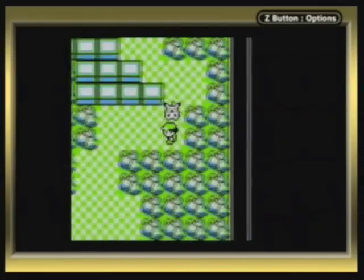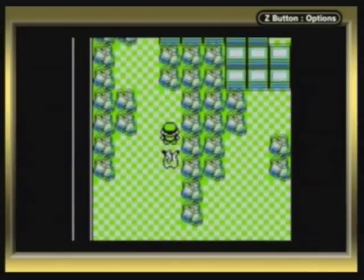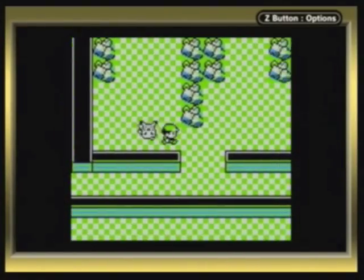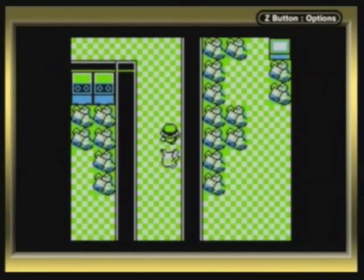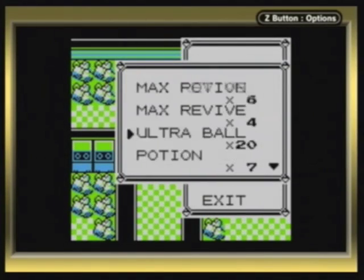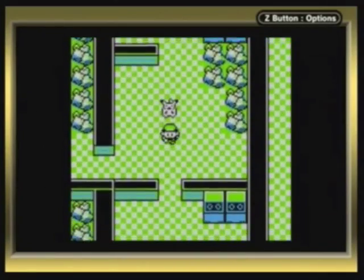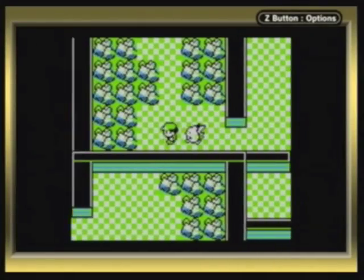The first one is a Rare Candy. Keep in mind you can visit this place before fighting the Elite Four - in fact, you probably should. I was saving it for an extra because it wasn't essential. And of course an HP Up - it raises your Pokemon's HP. How much it raises depends on the Pokemon: if it has high HP you might get four, five, or six points; if it has low HP, probably only one or two. Like Pikachu - I've given it a few HP Ups.